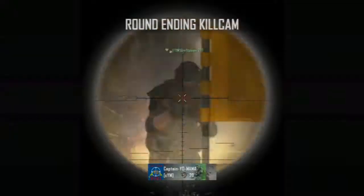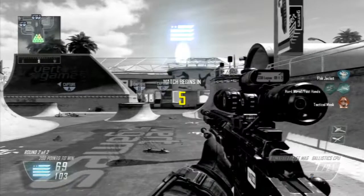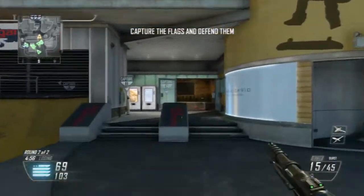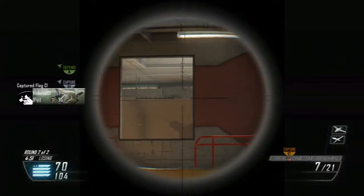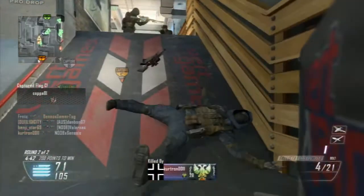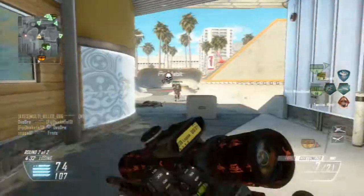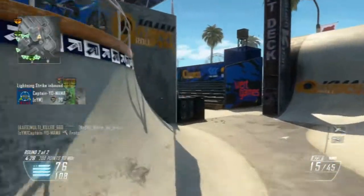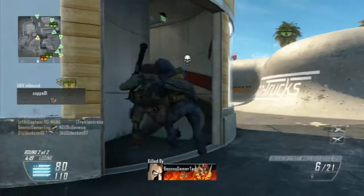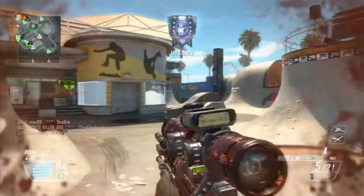Now we're going to move on to why you shouldn't use a pistol, and we've already covered the first pro: you don't need Fast Hands. This is really important, even though it may get brushed off. There are good options to use instead. And if you're not running a tac insert, or you can tolerate the draw time, you don't need that perk. And even more importantly, you don't need Perk 2 Greed — which I think is a very big reason why you shouldn't use a pistol.